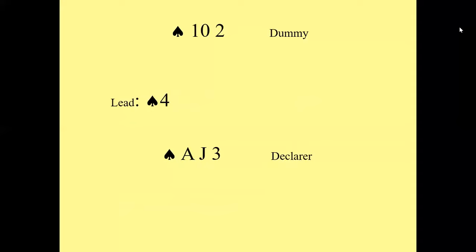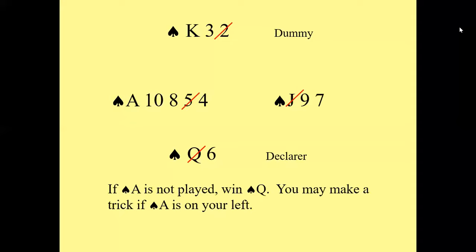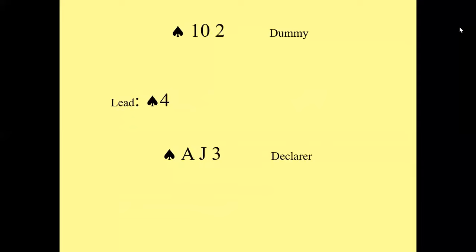Here's another one. Let's assume you're playing in no trump and they've led the four of spades. Dummy's got the ten and two, and you've got the ace, jack, three in your hand. The question — the second poll I'm going to launch in a moment — is what should you play from dummy: the ten or the two? Have a little think about it, and I'm going to launch the second poll question: what should you play from dummy?